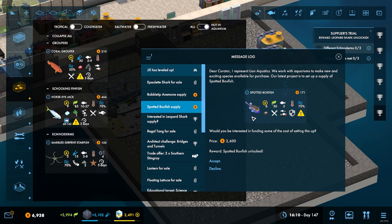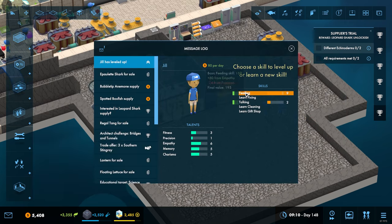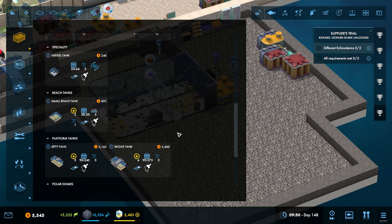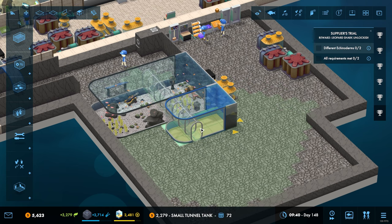Spotted boxfish - do I want those? They're quite small. Can't be housed with anything else that eats cockles - that's fine. I'm going to leave that one alone for now because I want all my money available so that I can create this other tank, which we now have enough money to do. Let's go ahead and do that.